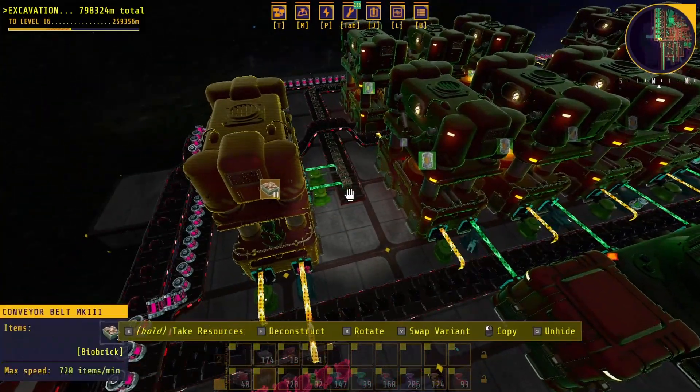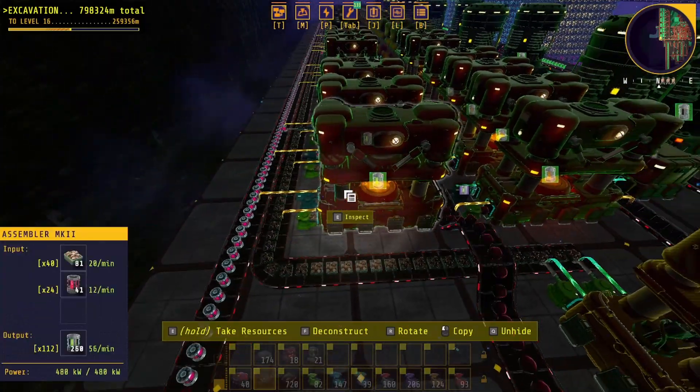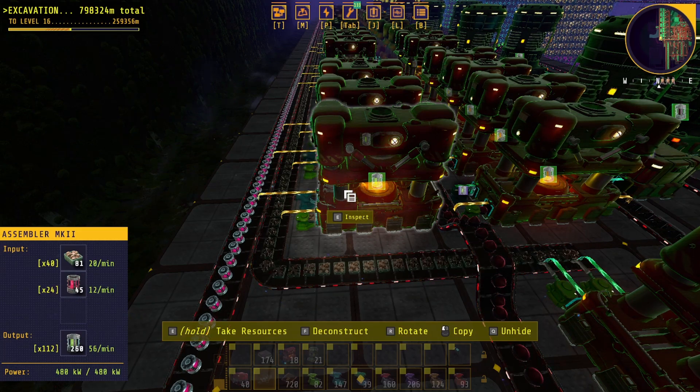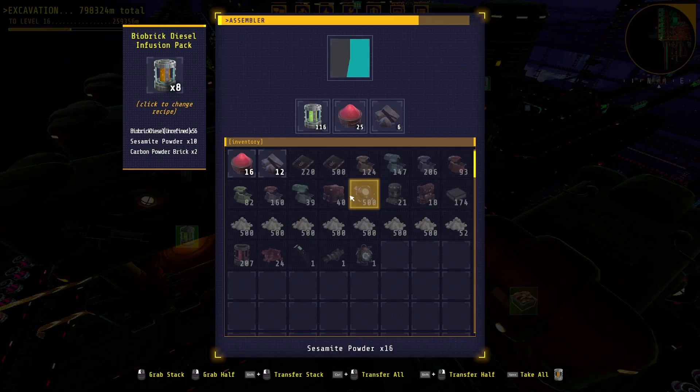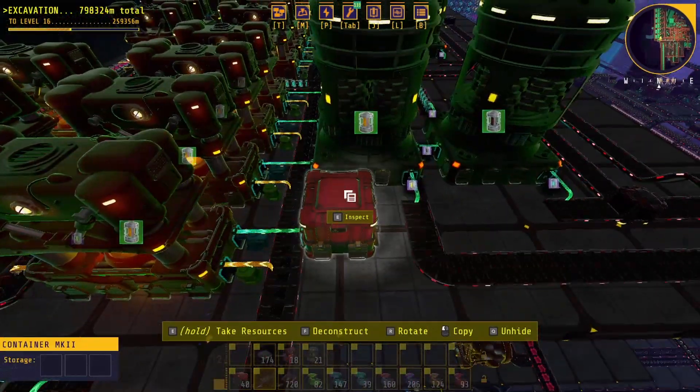We take that biobrick and put it directly onto one belt that goes toward the back of the line. That biobrick goes into a machine to make the biobrick diesel that is unrefined, and it also takes a sesamite coolant in that machine. The next step of the process is to make the biobrick diesel infusion pack, which uses the unrefined biobrick diesel as well as sesamite powder and a carbon powder brick.